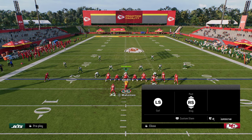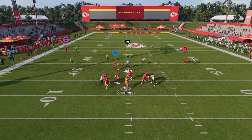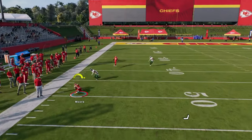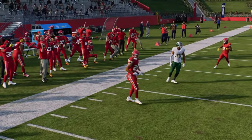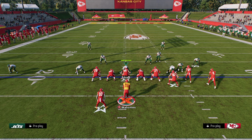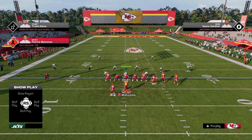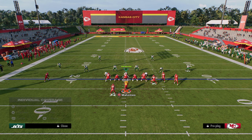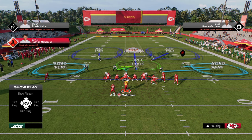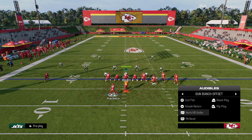This will then force opponents to shade coverage underneath and play hard flats, which is where smash return becomes super effective — the post route gets into a nice area of the field for a deep left throw. So we have curl flat attacking the right side, double post attacking the middle, and smash return attacking the left side. If they run a double-flat coverage like cover two cloud with hard flats, it leaves an isolation on the user in the middle of the field.